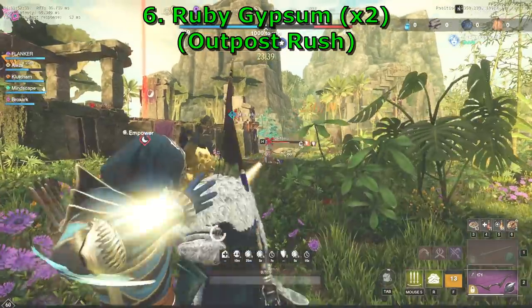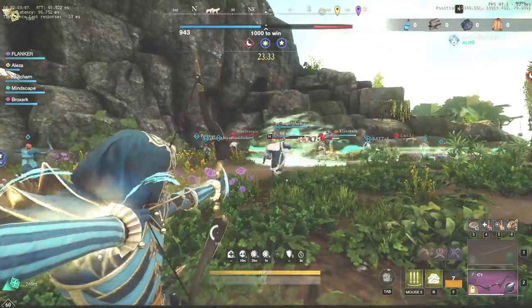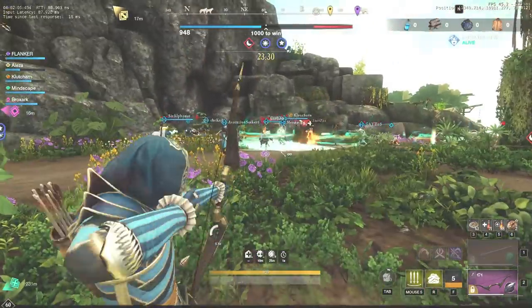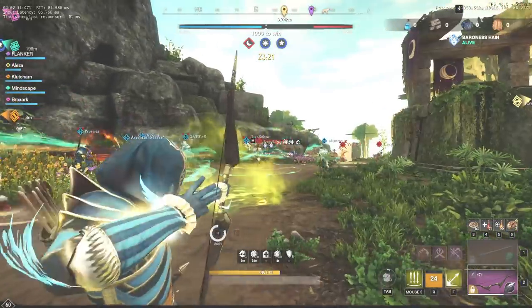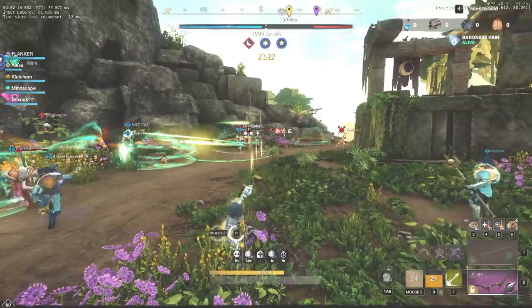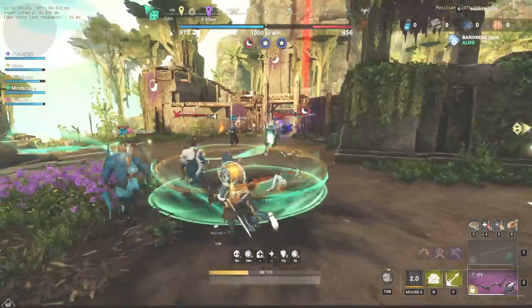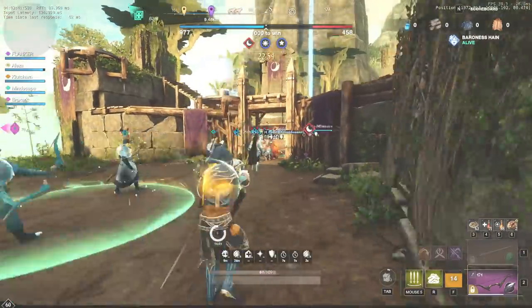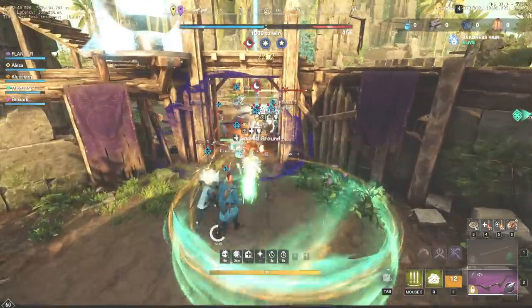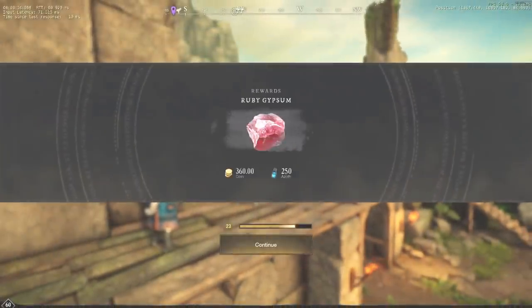Ruby Gypsum can be obtained as a reward for participation in Outpost Rush. In order to craft the orb, you need 2 pieces of Gypsum, which means you have to participate in 2 matches. It doesn't matter if you win or lose, but don't just stay AFK — make sure you actually contribute by doing something related to PvP or PvE, otherwise you will not obtain Gypsum. Usually Outpost Rush matches last from 15 to 30 minutes, but the final amount of time also depends on the time spent in queue. So realistically, you will spend around an hour or an hour and a half to craft an orb.